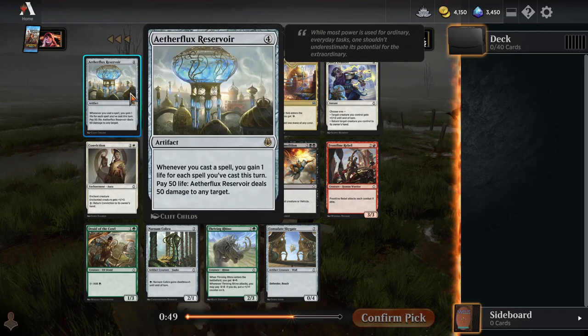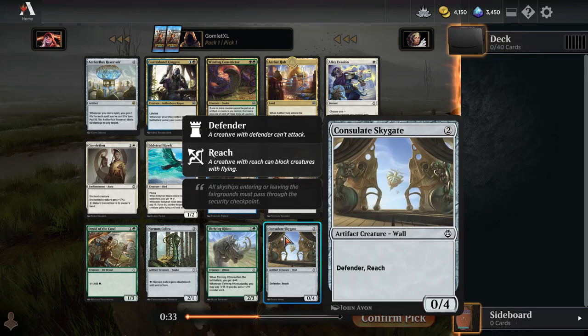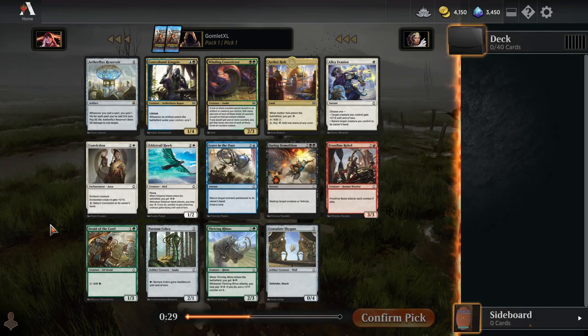Our rare is a colorless rare, but it is not a very good one for limited. All it's going to do is gain us some random amount of life that's not going to be enough to justify the 4 mana entry fee. I do like to take colorless cards Pack 1, Pick 1, but these colorless cards in this pack are all pretty dang weak. Definitely not Pick 1, Pack 1 worthy.